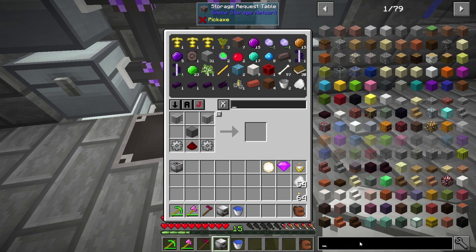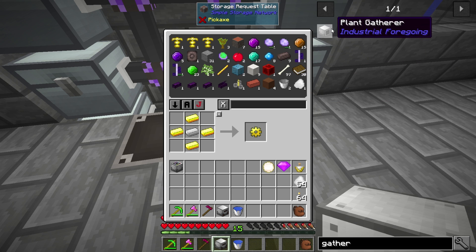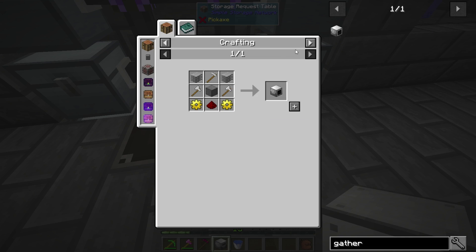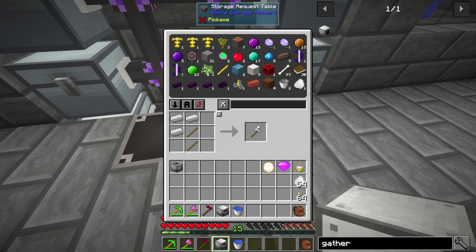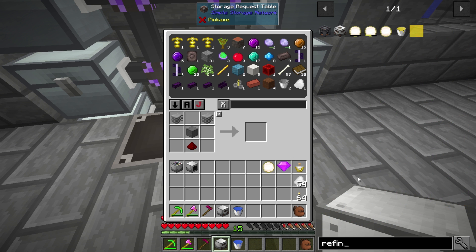The other one we need is called the gatherer - they kind of change the names to confuse you. Unlike MFR, everything's got a slightly different name even though a lot of the machines seem to be the same. So this is our plant gatherer. The plant gatherer has a byproduct when it's gathering plants - it produces sludge. You need to deal with that sludge because I think in Mine Factory Reloaded it slowed the machine down when it got full. We're going to use the sludge refiner to deal with that.